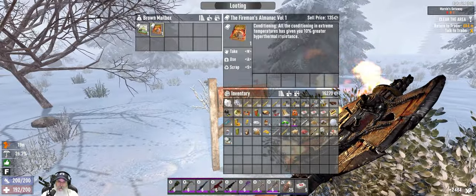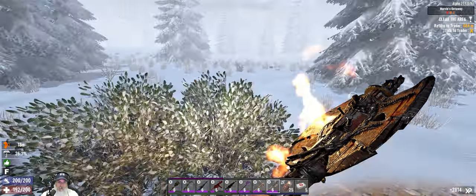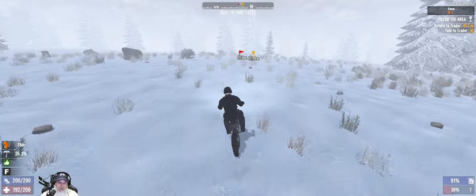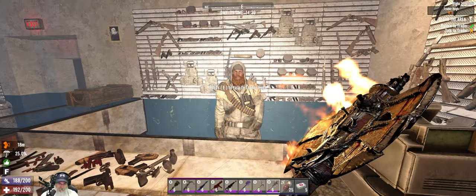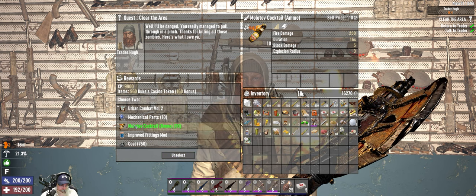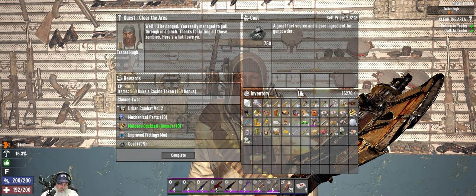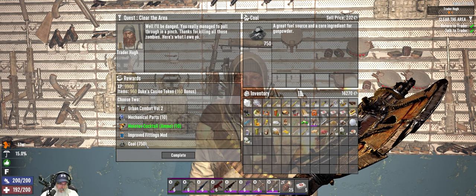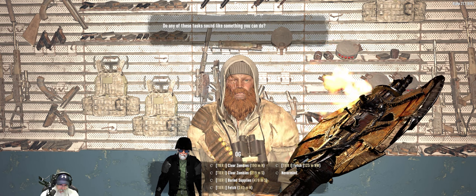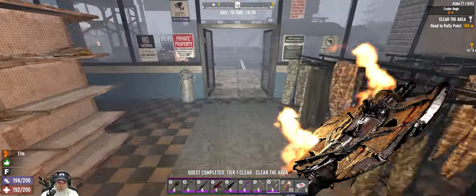Mailbox loot. How come we're seeing all these Fireman's Almanacs? It's probably because we invested in clubs maybe - that's what I think is making those appear. Quest complete - we'll take the molotovs and the coal, because we can turn coal into gunpowder. The rest of that stuff just isn't worth much. Now we've got a clear at the Wetts Residence - doesn't sound familiar so we'll go do it.